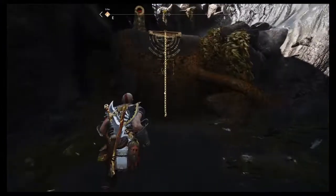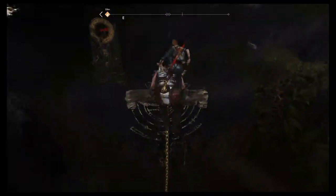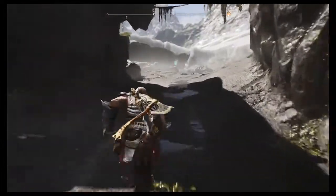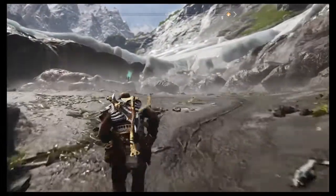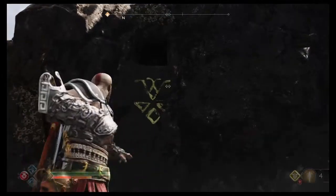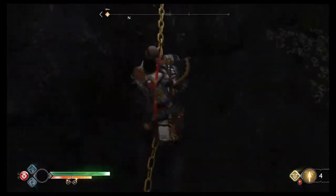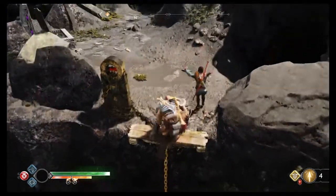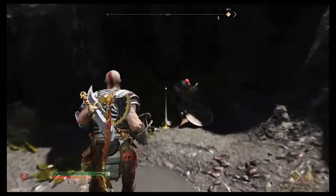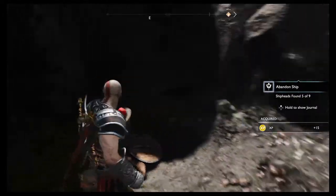I'm fairly certain there is one up here. I've been here before so these are all open. To get up here you smash that, send Atreus up — he goes up and knocks the chain down. Then we go up here and there's a box, and here's the knight at the end. Let's have a look — that's five of nine.